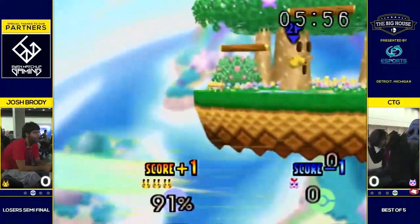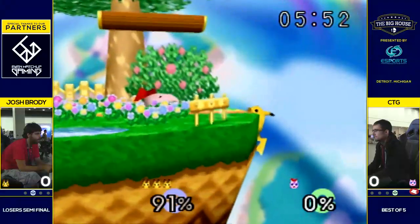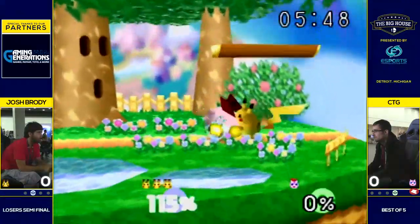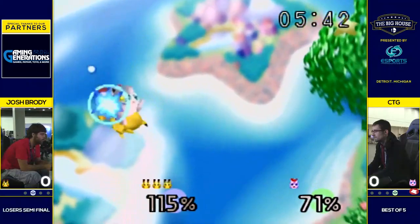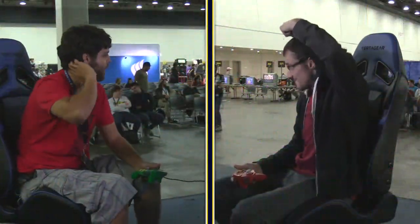There's that F-tilt — that's going to do it, that's so nice. CTG was trying to be tricky there, and he was doing a pretty good job, but Brody figured out what he was doing, gets back to the ledge, and just does a little F-tilt.